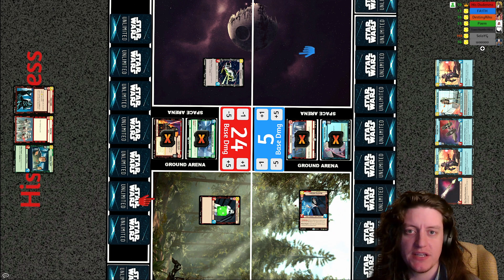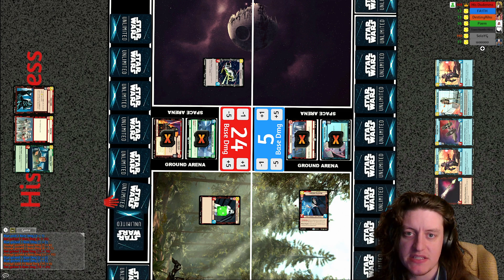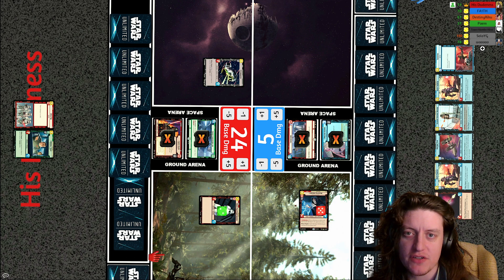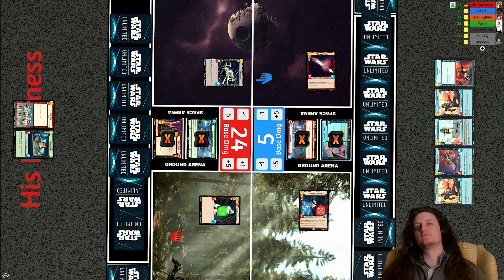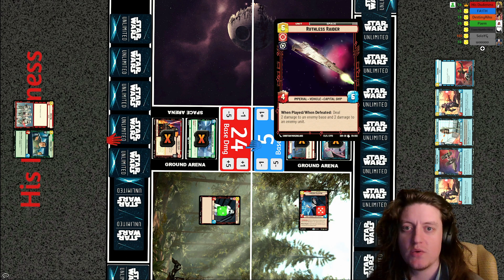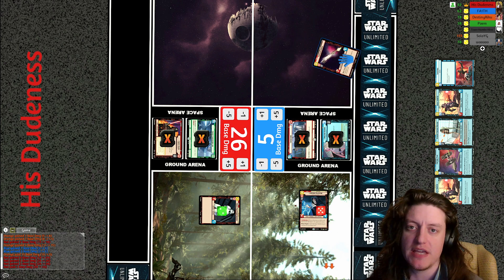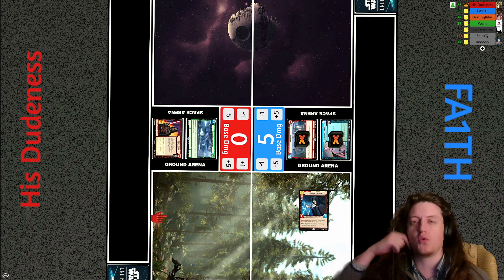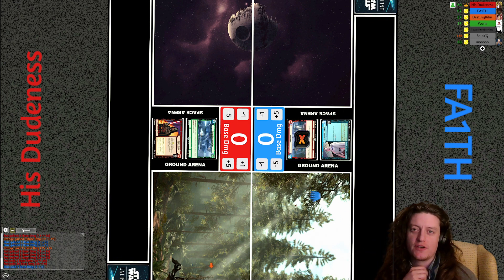Emperor Palpatine swings into the base for six — only one life remaining for His Dudeness, with no healing to stabilize. The ruthless raider does direct damage to the base, so this looks like it. Force choke on Emperor Palpatine deals five damage but doesn't defeat him, and Vader's ability can get Palpatine off the board — but it doesn't matter. Ruthless raider: when played or when defeated, deal two damage to an enemy base and two damage to an enemy unit. Two damage to the unit clears it, two damage to the base wins the game. A very solid victory for Faith's aggression Krennic build.